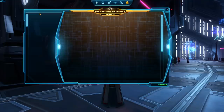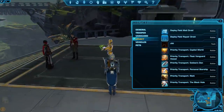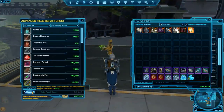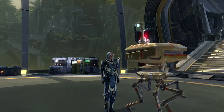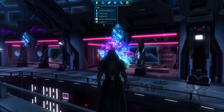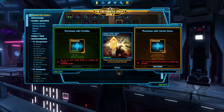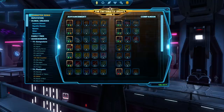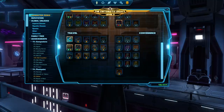There are also some unlocks you can buy with credits from your legacy panel. Under Character Perks, these apply only to your individual character. I recommend the Basic Field Repair Droid for 50,000 credits at legacy level 5, so you can sell items and repair gear on the fly. The Field Mail Droid also costs 50,000 credits at legacy level 10 and lets you access mail wherever you are. And Field Respec costs exactly 200,000 credits at legacy level 10, allowing you to change combat proficiencies on the fly. Many other useful unlocks exist but require later legacy levels or are very expensive for F2P players.